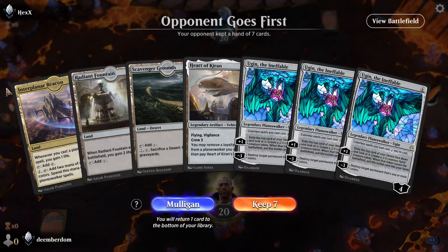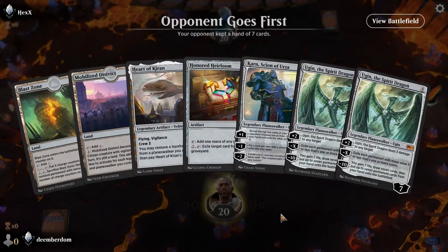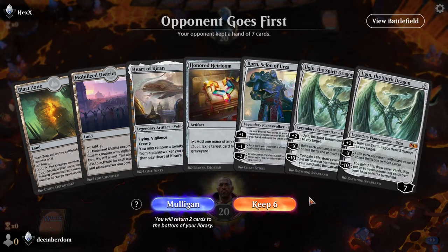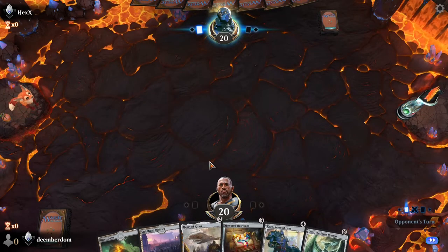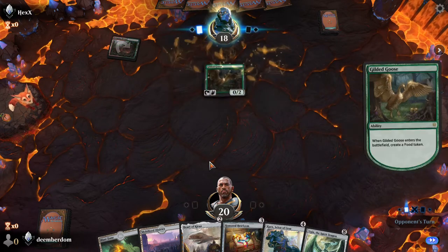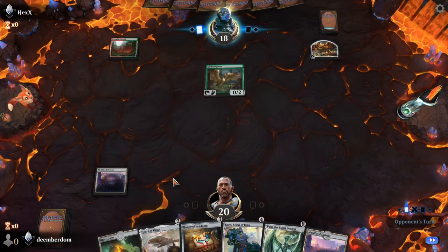Alright, let's see what we got. Yikes — this is not a great hand, just three six-drops in there. It really depends on what we're facing, but I think we can do better. These are essentially blank in the early game, so let's mulligan again. So a two-lander — this doesn't look great. We'll throw back Ugin the Spirit Dragon and see how this goes.